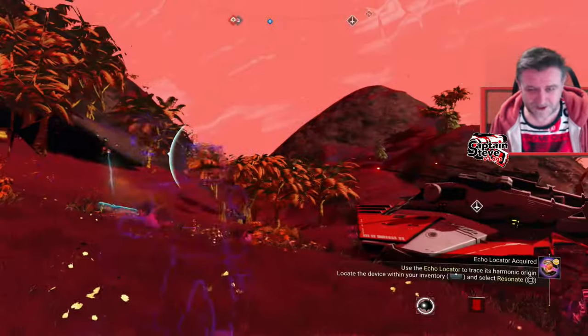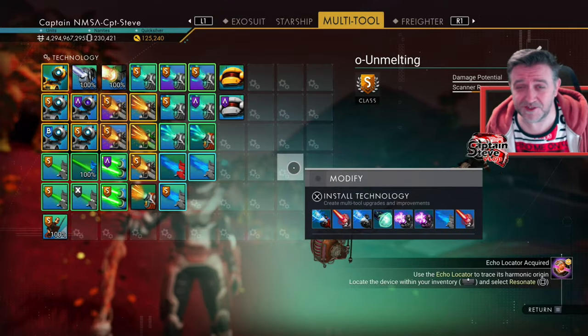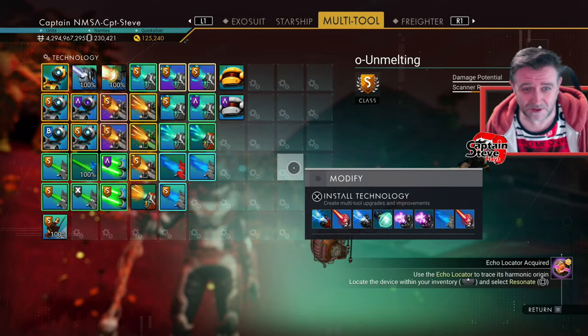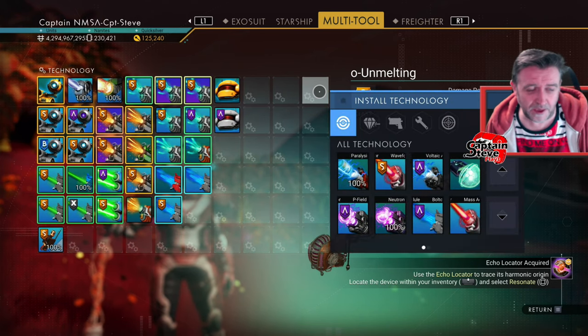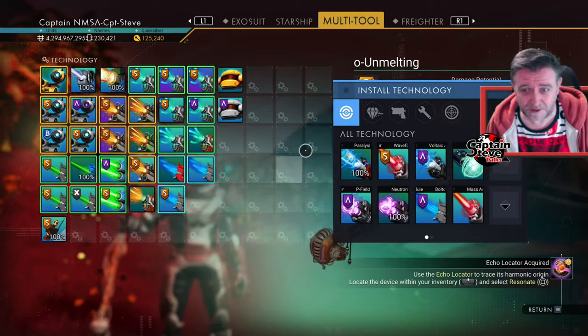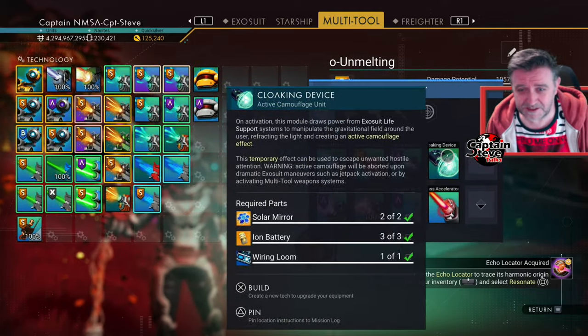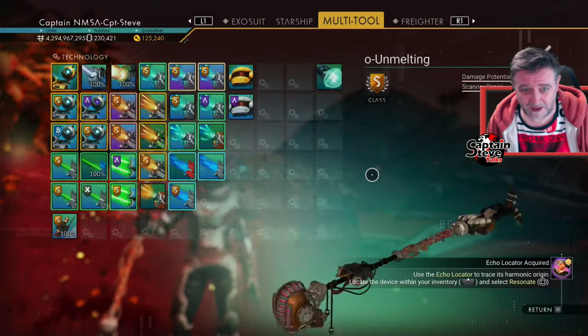This is pretty darn freaking awesome. So if you just grab yourself a multi-tool — in my case I want to use a staff, because I want to have a magical technical staff. Whatever you install as your secondary thing, all these weapons still work that are inside my multi-tool, not a problem. All you need to do is install the cloaking device, if that's the one that you want to last for infinity.